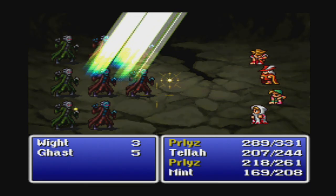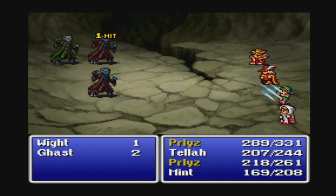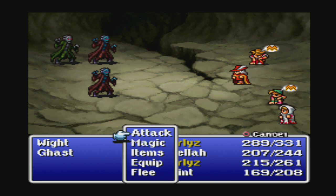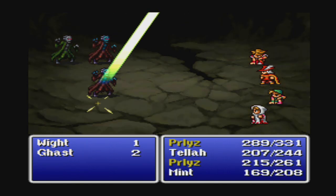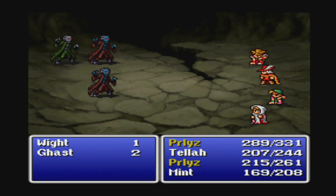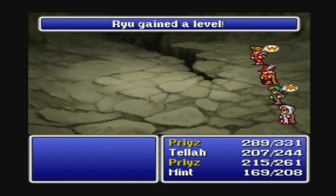I'm using a level three spell here because I'm being stun-blocked. I'll use a Dia spell as well — that should take care of them. These wights and ghasts are super annoying; they don't do much damage but they can lock you down real fast.